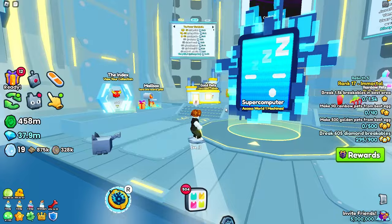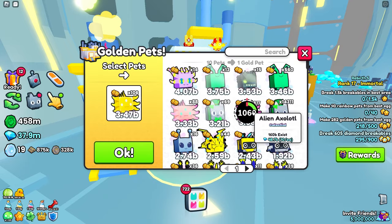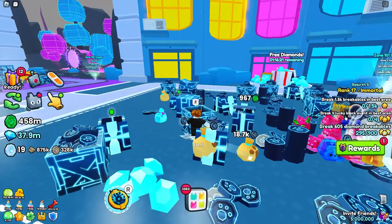The next thing we need to do is 40 rainbow pets — we can definitely do that. We're going to do the golden pets first. I think I have enough. That's 400 — I don't need that many. Done 300, another quest complete. Now we have the rainbow ones and we can rainbow 40 of these. There you go, that's 40 done like that.